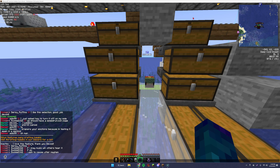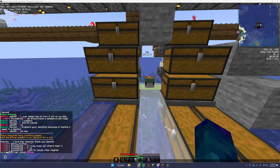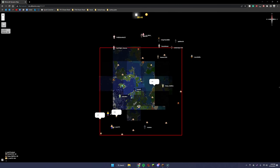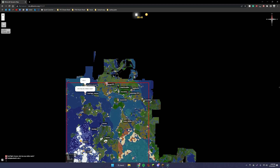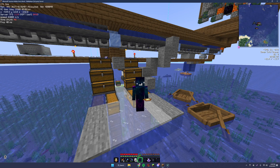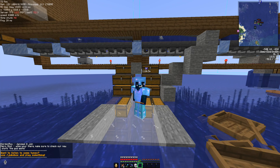That's pretty much it for donor perks. There are a couple of donor plus-specific perks — donor pluses get two extra ender chest rows, a different rank, and the ability to cross the world border at 3000 blocks. All those paths drawn out past that border are actually the work of donor plus members. That's our donor and donor plus guide. If you have more questions, feel free to at me in the Discord. This has been Devoid — thanks for watching and peace.